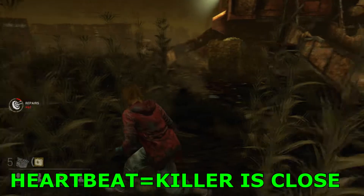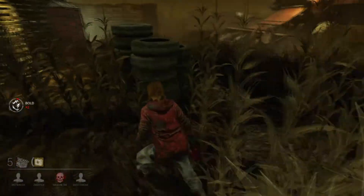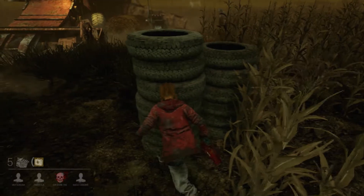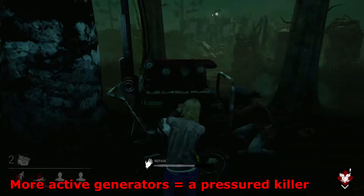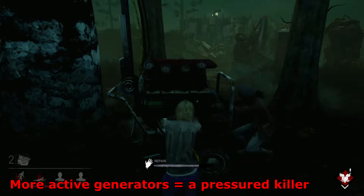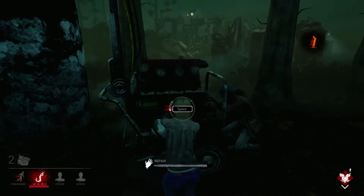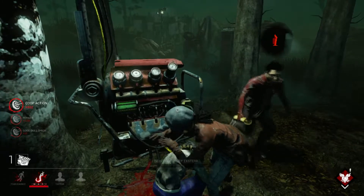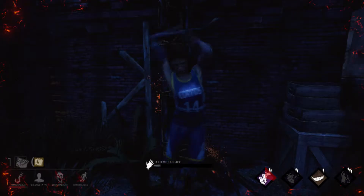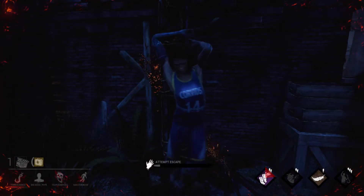Another important audio cue is the intensifying heartbeat, which will warn you that the killer is near. The faster the rate of the heartbeat, the closer the killer is. Players will also hear dramatic music if the killer is dangerously close by. Learning the killer's behavior is also important. If you are up against a killer that camps their first victim, for example, it is better to continually repair objectives than attempt a rescue of your teammate. Be aware of any teammates that seem to be waving their arms up and down, as this is now a universal sign of a camping killer.